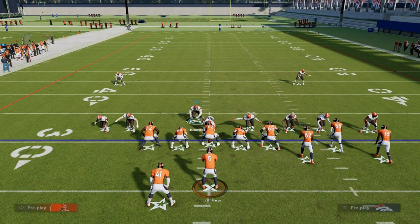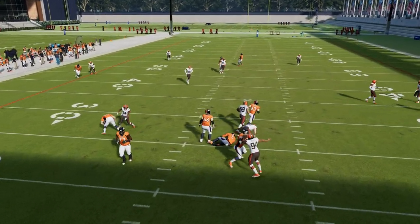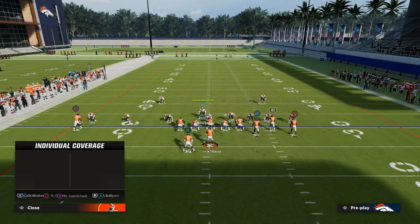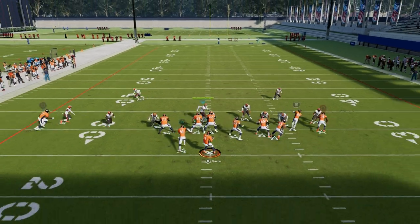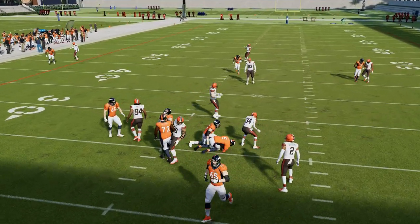The beauty of this defense is that it aligns really, really well. Let's say, for example, that you wanted to run some man coverage — you'll notice that if I audible to man, that cornerback will move, which is not what we want. You'll see the splits will still come in, but it's a little bit of a different style of pressure. It's not as good against a blocked running back.